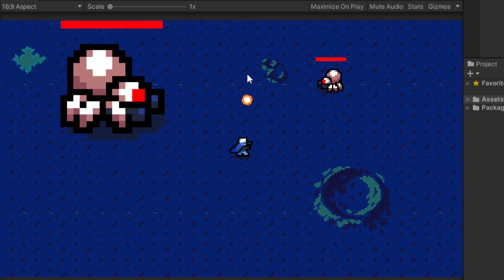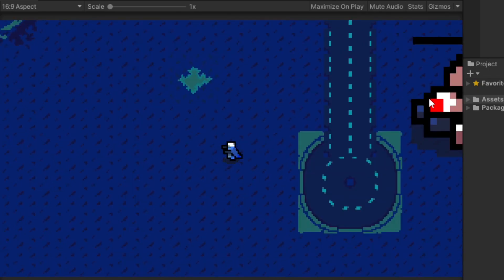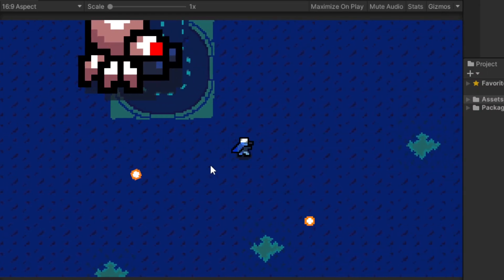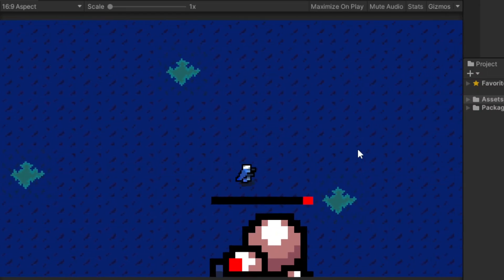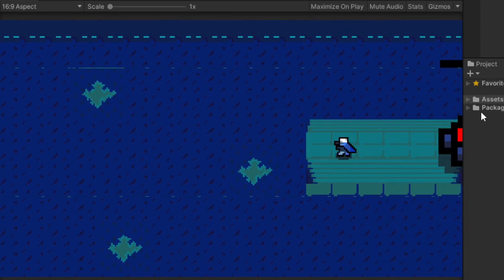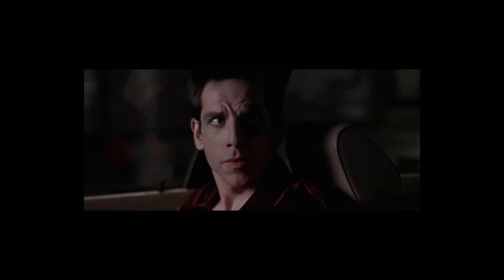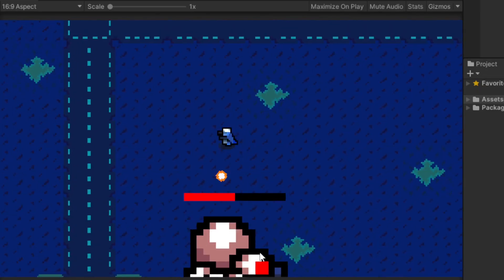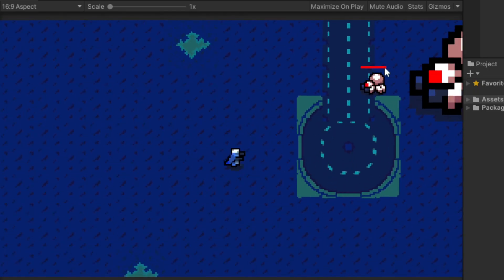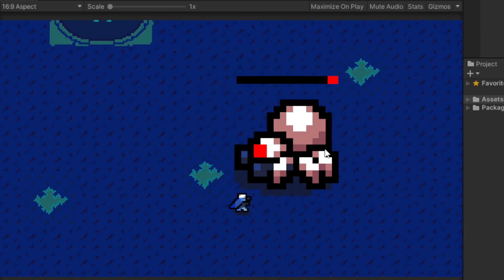The focus was on the first boss. I gave it three abilities: a move and shoot, a quicker charge towards the player, and spawning minions that target the player. These abilities are used in three phases that each get progressively harder. There are still some bugs — like bad aim, charging off screen, or shooting itself when facing left — but nothing game-breaking. I also added in some background music.